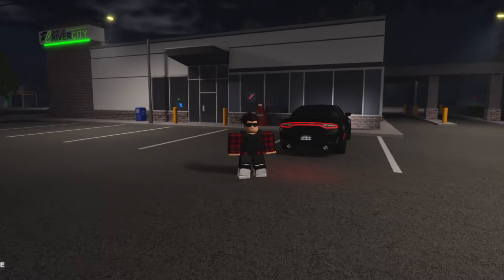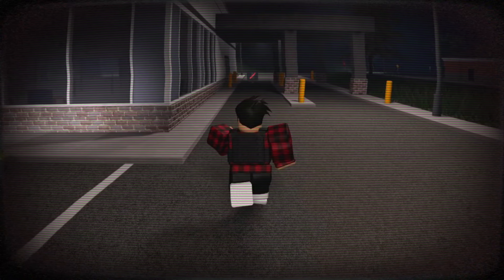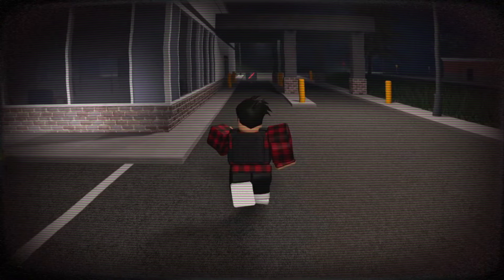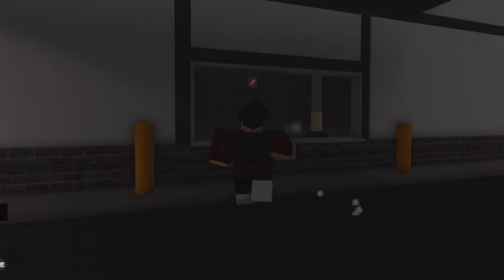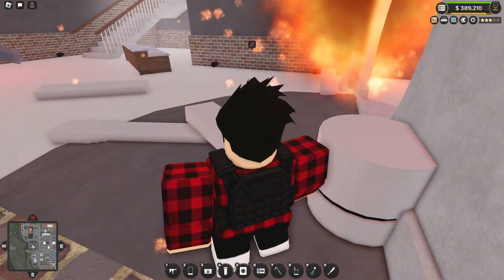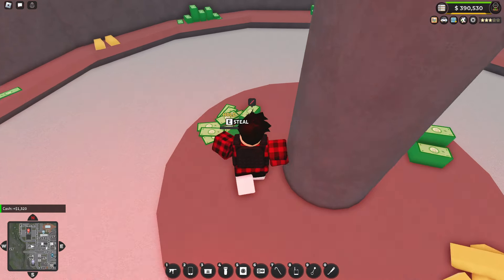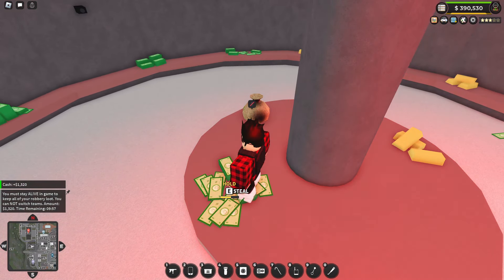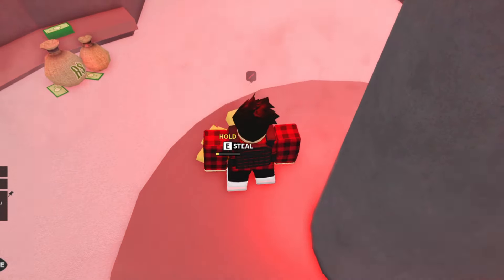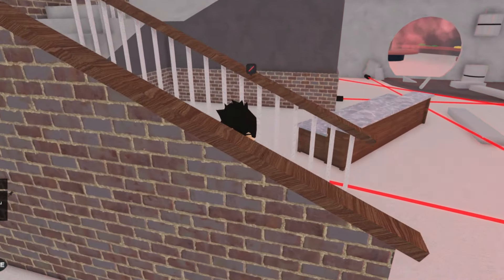The first part of the money-making cycle is going to the bank and robbing it. Quick note: there may be other people in your server already following a money-making method and already robbing the bank — if so, just skip to the next step. Come in on the code as normal, and once you're downstairs and you've blown up the vault, take anything in the center. Items in the center provide enough money while giving you enough time so you don't die from the gas.